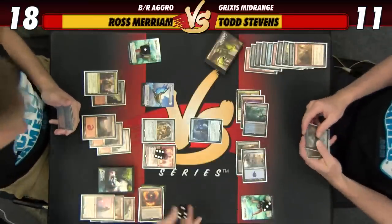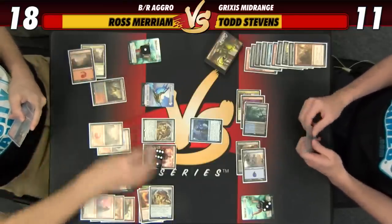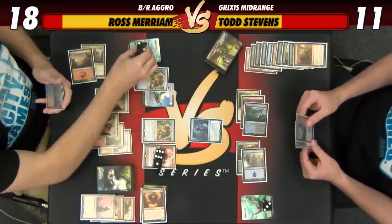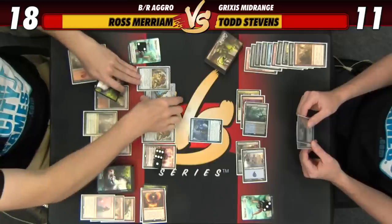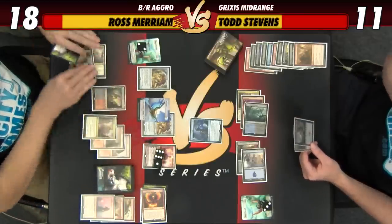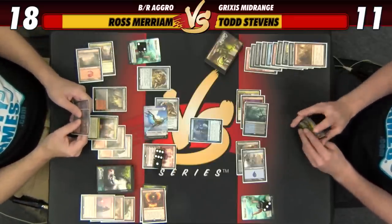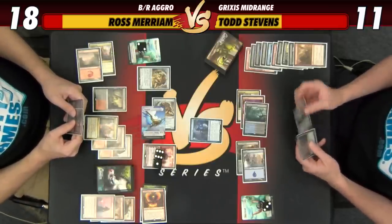Let's just plus Chandra to get some more stuff. Play a Scrounger, get a second energy. I wonder if it's best to just attack and offer a trade. I think so — attack. We have four coming in. If we take it we go down to seven. Chandra is definitely a problem — we can't really let Chandra ultimate.